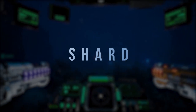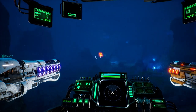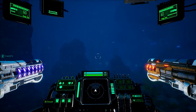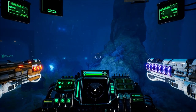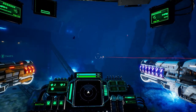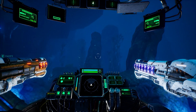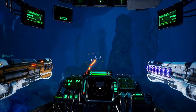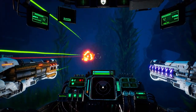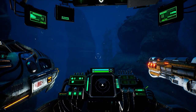A marvel of engineering, the Shard weapon system of the Clans Union is often called "sudden death" due to its long range and high impact damage — a perfect weapon for the CU's defense mentality, bringing down any potential enemies before they get too close. The Shard is a medium to long range weapon that uses electromagnetic discharges to propel heavy metal slabs at over 8,000 km per hour, obliterating the target.